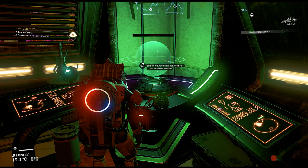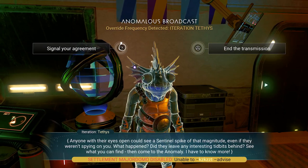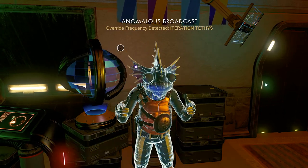Now go and talk to the hologram of Thetis in the overseer house. They will ask you to find something in the sentinel debris, which we already did — the sentinel shell.